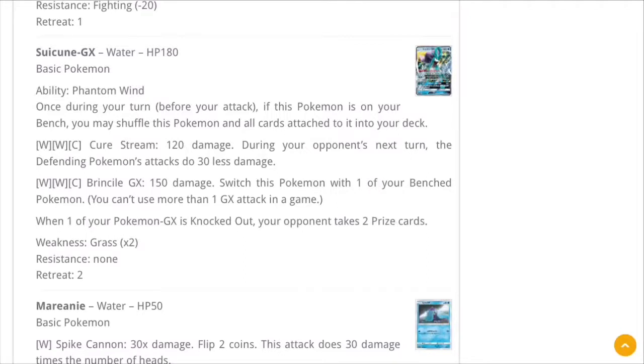It's similar to part of Greninja GX's attack, where you prevent it from being KO'd. You could also use it as a retreater, I guess. But it feels underwhelming. The two attacks both need two Water energies. Cure Stream does 120 damage and during your opponent's next turn the defending Pokemon's attacks do 30 less damage — so you essentially have 210 effective HP. It's just okay.